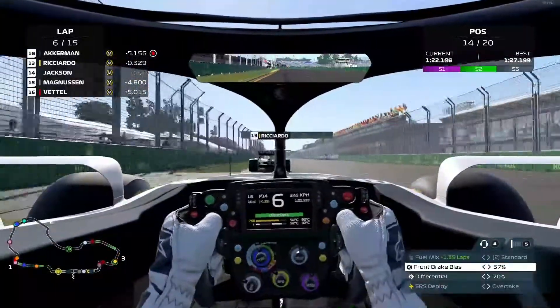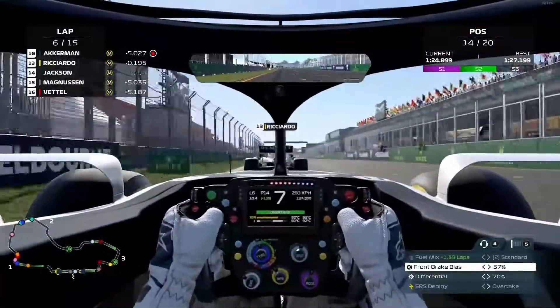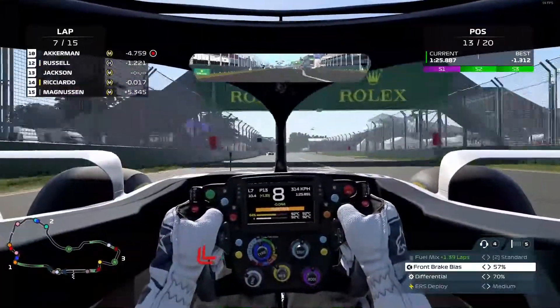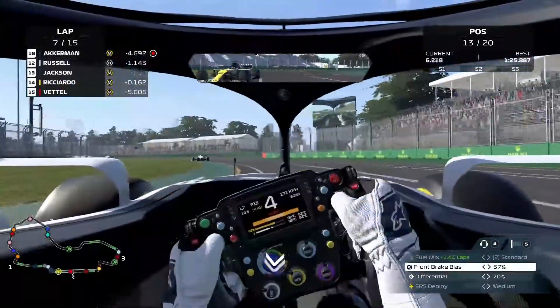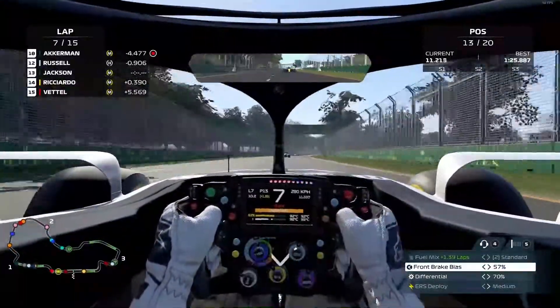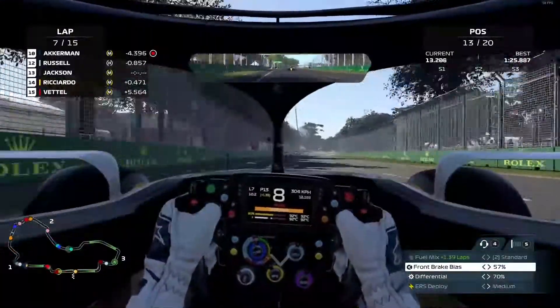I can pretty easily pass Ricardo - he gives me the space I needed. Although that was pretty close, anyway nice move. Now I've got Russo in front of me on the hard tire and I'm already in his DRS window.